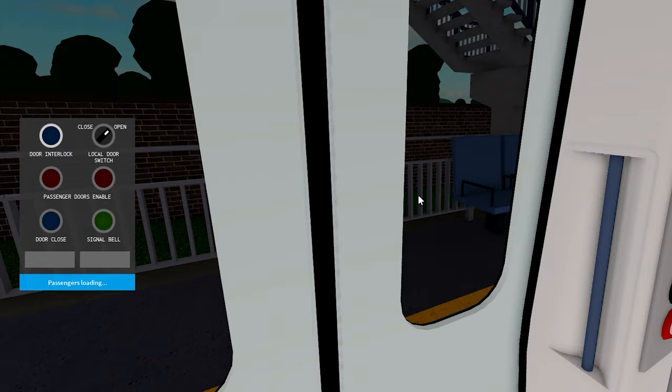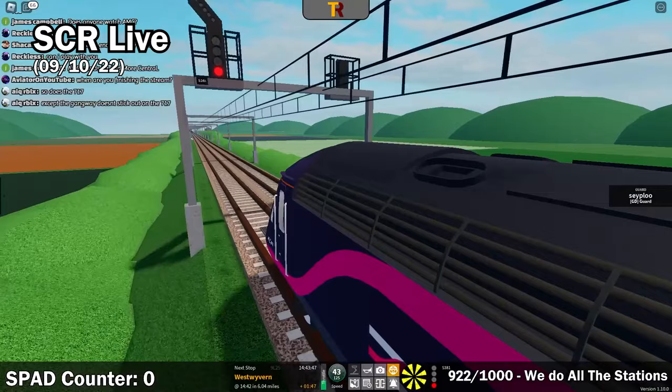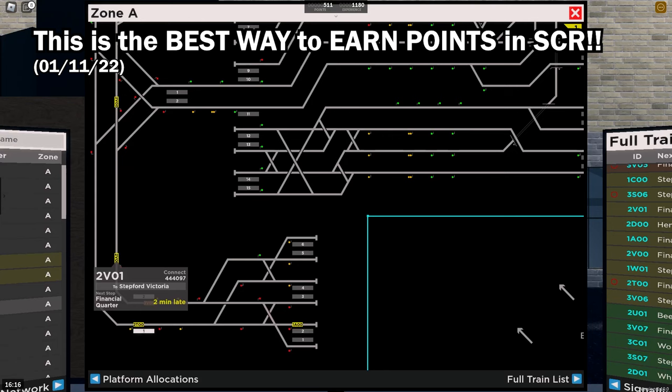As mentioned earlier, a guard can increase the driver's points, but when guarding a train you're also able to earn points yourself — five points per stop is awarded to the guard. This is a nice way to earn points without worrying about SPADding.